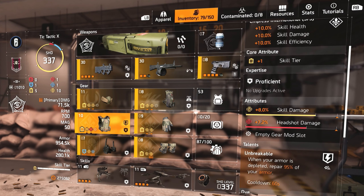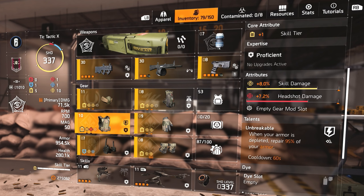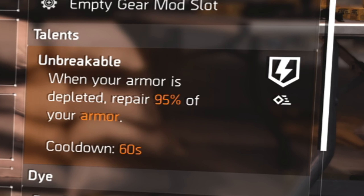On my chest piece, I'm running Unbreakable, and I highly recommend running Unbreakable on a lot of your builds. Unbreakable is when your armor is depleted — it repairs 95% of your armor. So when I'm getting shot and somebody's just about to down me, Unbreakable gives me a second chance. It fills my armor back up to 95%, and the cooldown is only 60 seconds. So as long as I run away and stay away for a minute, it'll pop back up and I can have another second chance.